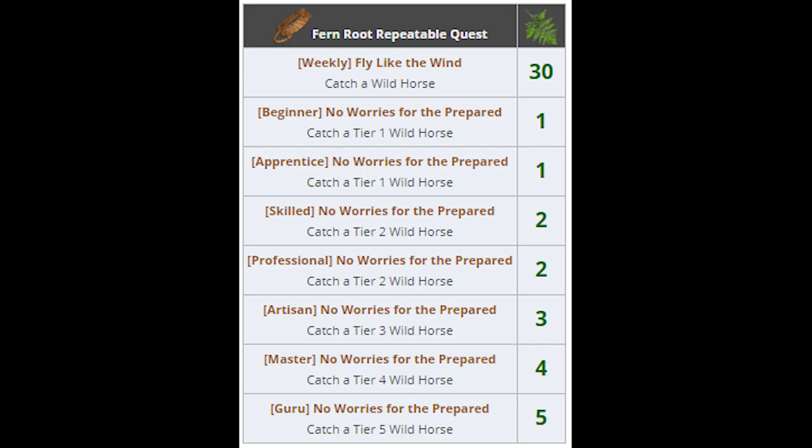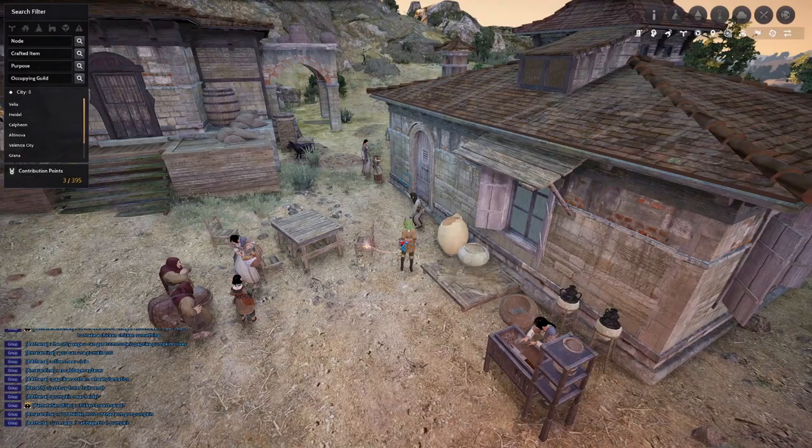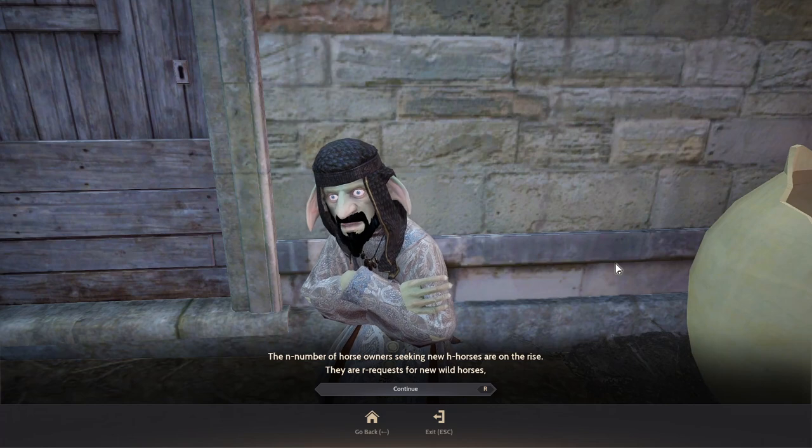You need 100 Royal Fern Root total. For the daily quest, the amount varies depending on your training level: Beginner and Apprentice get 1 piece; Skilled and Professional get 2 pieces; Artisan gets 3 pieces; Master gets 4 pieces; and Guru gets 5 pieces. You cannot get both quests at the same time — you can get the daily quest only after you finish the weekly quest. The weekly quest cooldown starts after you finish the quest.